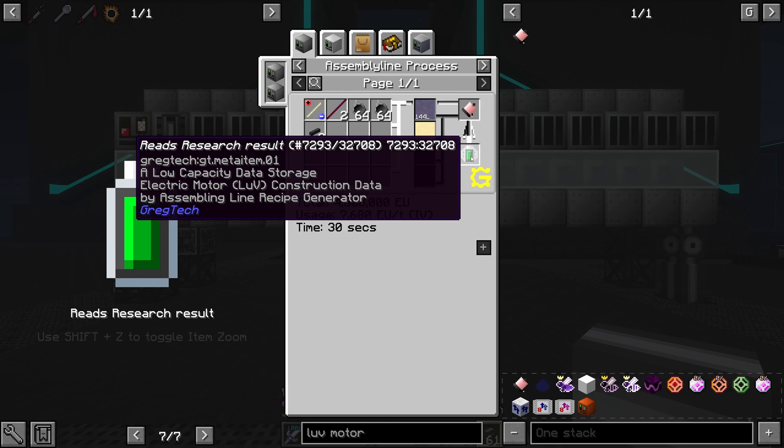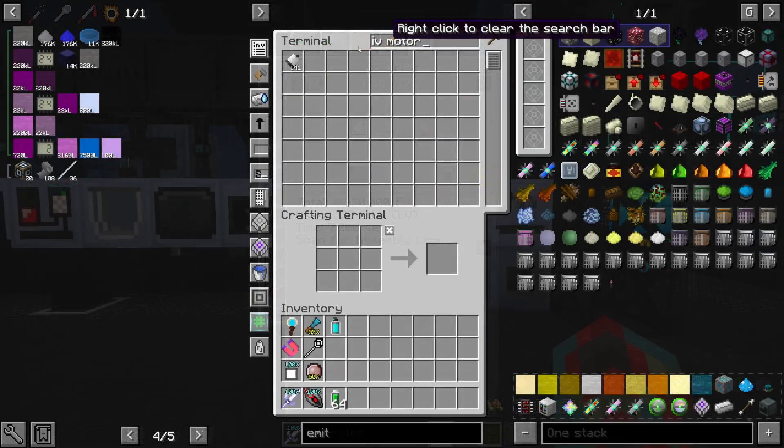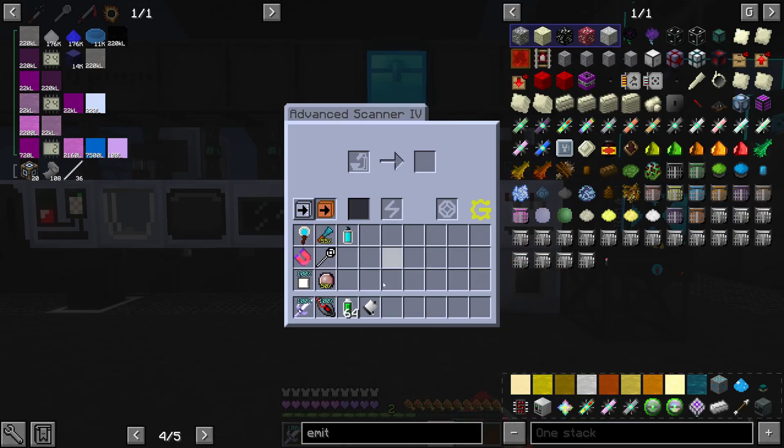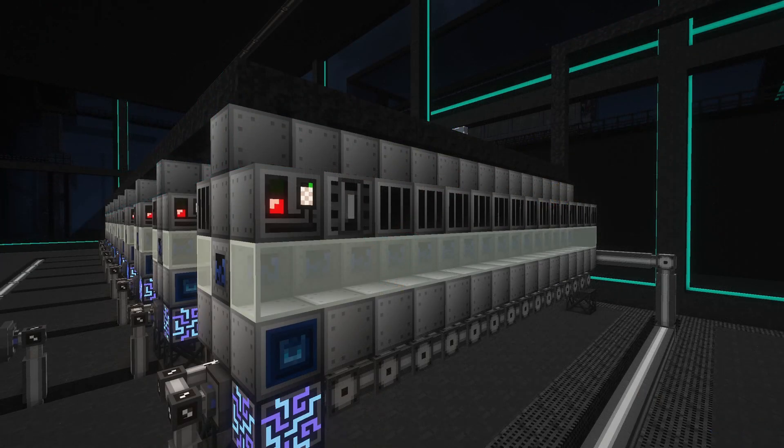You can check in the scanner tab in NEI to figure out which item you need to scan to get the corresponding data. For example, in order to craft your first LUV motor, scan an IV motor to get the data and place the data stick in your assembly line. After both conditions are met, your assembly line will begin the craft.